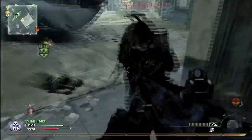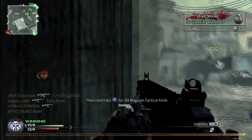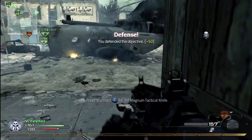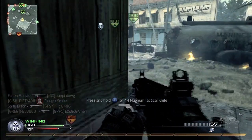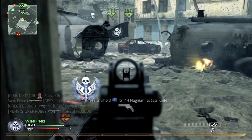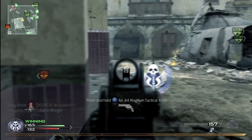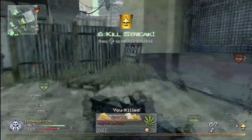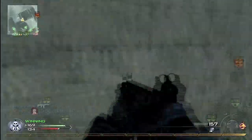Anyway, this is a crazy quick nuke. I really was almost not even going to record this gameplay because the game was already half over — no way I'm going to get one. And then all of a sudden, it was just one kill after the next. I'm using Hardline for my killstreaks, so at the six kill mark I get my Harriers. I'm also using Ninja and Scavenger.